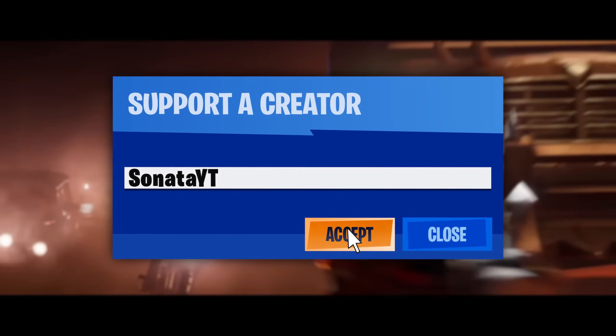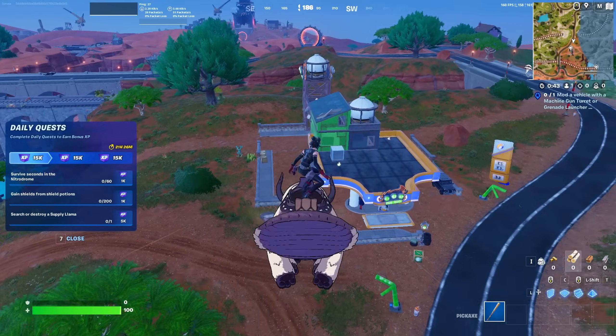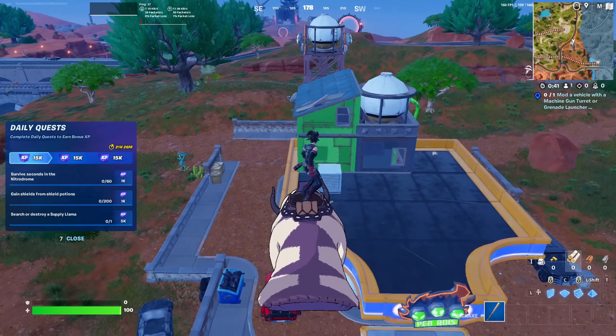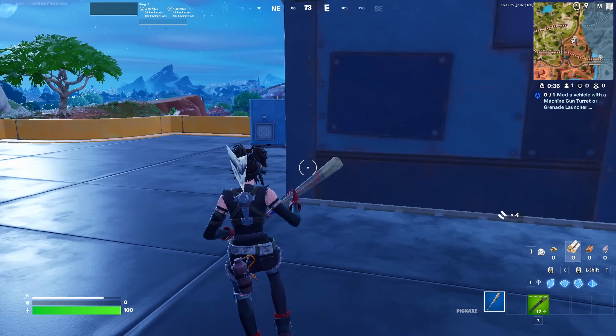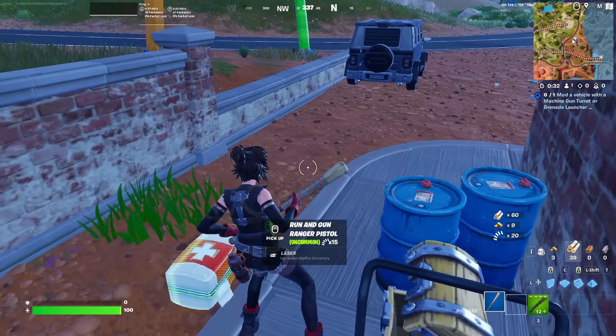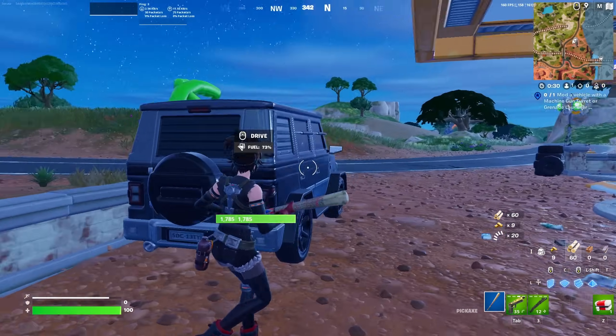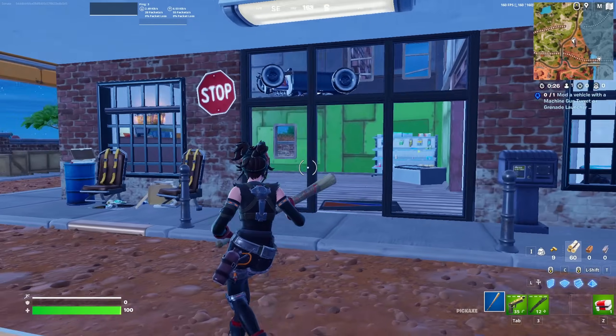Those two should help you out as well, but be sure to stay until the end of this video. So I'm flying into the first place. This is going to be Primo Pumps. As you guys can see, it's basically a gas station. There's going to be some floor loot on the roof that you can get, and then you can hop down and start looting all the chests around the gas station area.